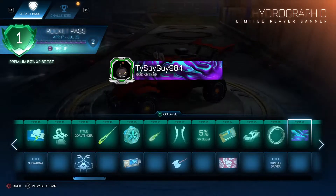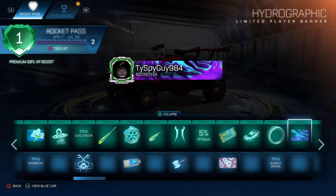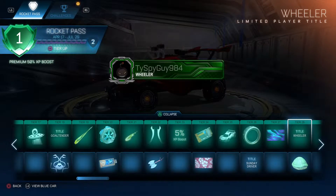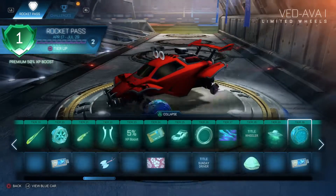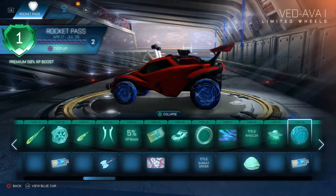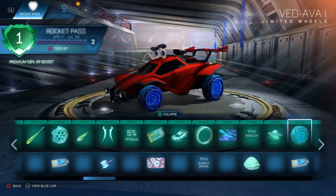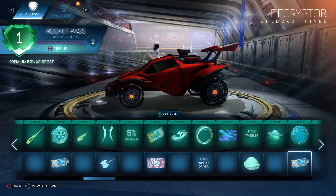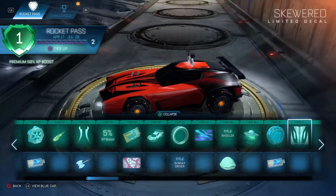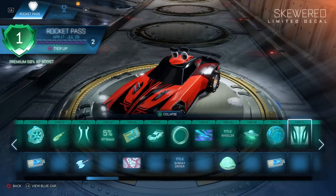The Sunday Driver. Holographic — whoa, that kind of messes with your eyes. The Wheeler Title. Turtle Shell. UFO 2. Veda Wands — those are cool wheels, those are pretty cool wheels. Decryptor. Skeward for the Dominus.